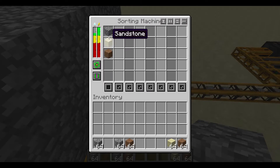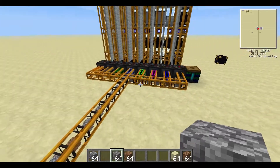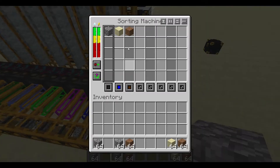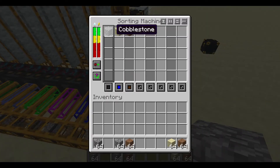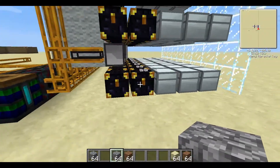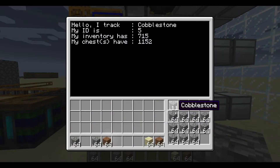You can have up to five items per color in the sorting machine here, and those get fed off into individual sorting machines. Those individual sorting machines narrow down the items to one item per pneumatic tube per turtle, so that the turtle knows exactly what he's keeping track of.